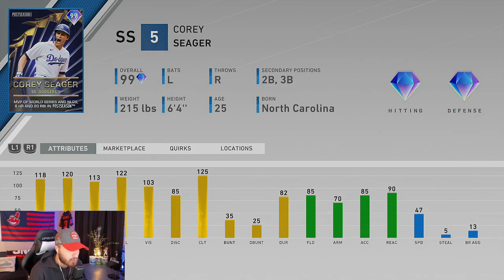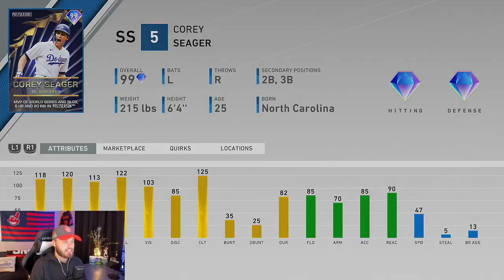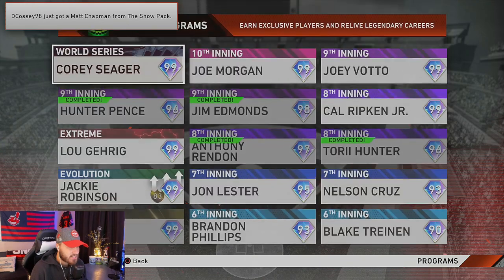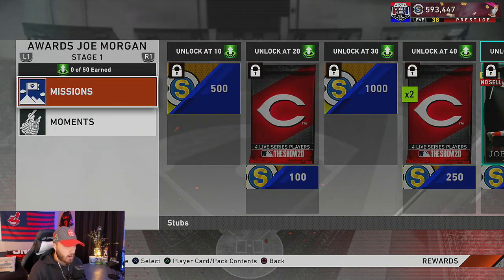Last but not least in the World Series Program we have 99 overall Corey Seager, MVP of the World Series. He had eight homers and 20 RBIs in the postseason — absolutely a beast at the plate. He's got diamond defense, good enough defensively, and can also play second and third. He might be playing some second base for me while I have Tatis at short. Awesome second half of the World Series Program.